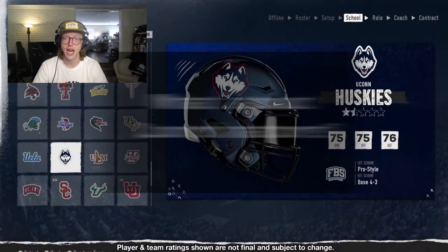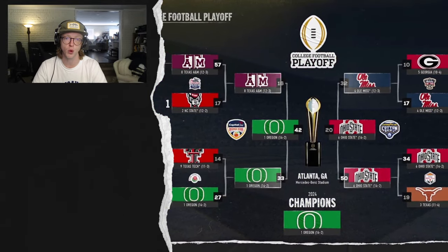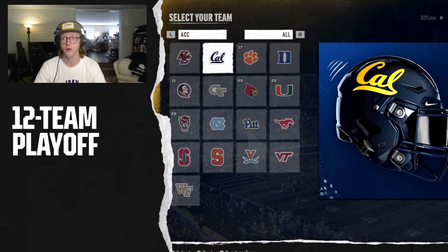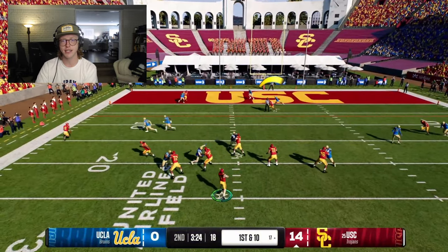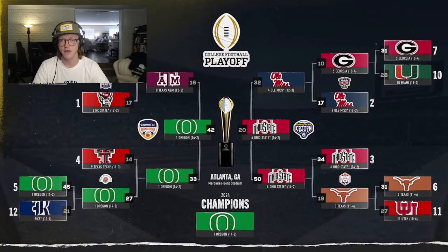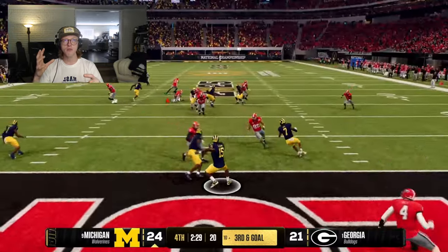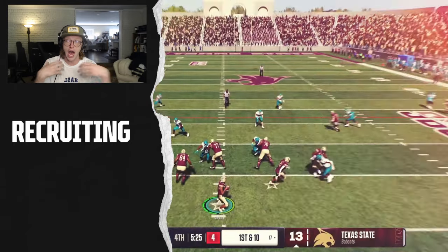Both coordinators and head coaches have the same set of abilities and archetypes, creating a natural progression from coordinator to head coach and increasing the importance of staff management. Your coordinators either complement your strengths or shore up your deficiencies — no coach can be great at everything. All of the abilities your coaching staff own stack together, increasing the effect. Abilities owned by the head coach have the greatest impact. A defensive coordinator owning an offensive ability like 'Quarterback Icy Veins' will have a much smaller effect than an offensive coordinator owning it. The host loves the RPG element this brings to dynasty mode.